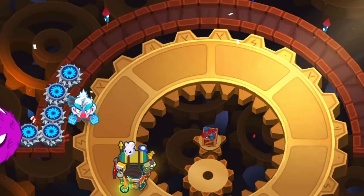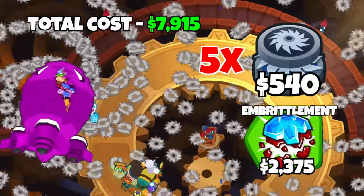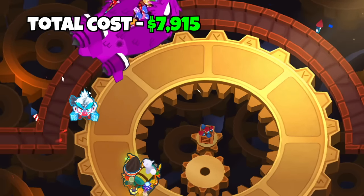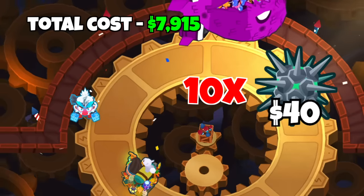We can go a lot cheaper with the next combo: the 5 Maelstrom Trap plus Embrillament combo which costs $7,915. This combo is again not enough to pop the Bat, but it consistently damages the Bat for over half its HP. You can also throw in the nails for 400 bucks, which will deal another 1,000 damage.